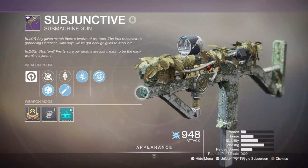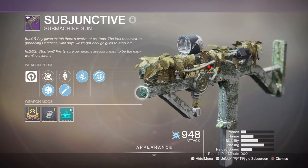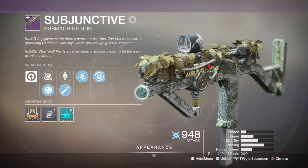Shield Disorientate basically allows us to detonate matching shield elements and disorient anyone nearby the explosion — handy if things get too crowded or in a heated moment and you need room to breathe.